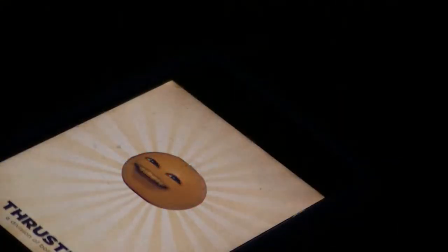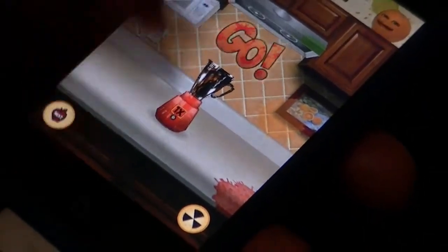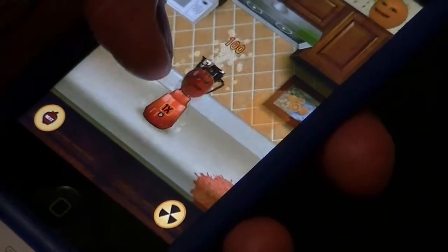Yes, this is the Annoying Orange from YouTube, and he does make little smart comments. Basically you're just going to try to toss the fruit into the target — try not to throw it too soft and try not to throw it too hard.